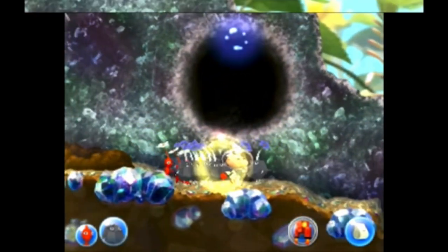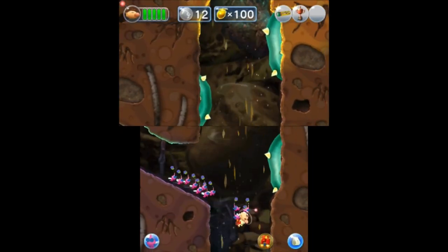Each type has different abilities that are necessary to progress through the levels. For example, the Rock Pikmin can break through tough obstacles, while the Winged Pikmin can fly over gaps and reach high places — pretty much the same niche uses that the Pikmin have always had. Overall, Hey Pikmin offers a pretty different experience than the previous Pikmin games.